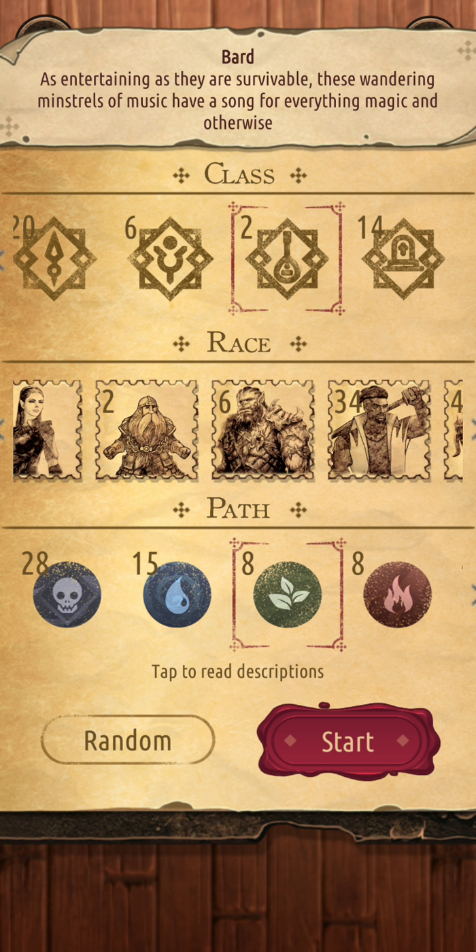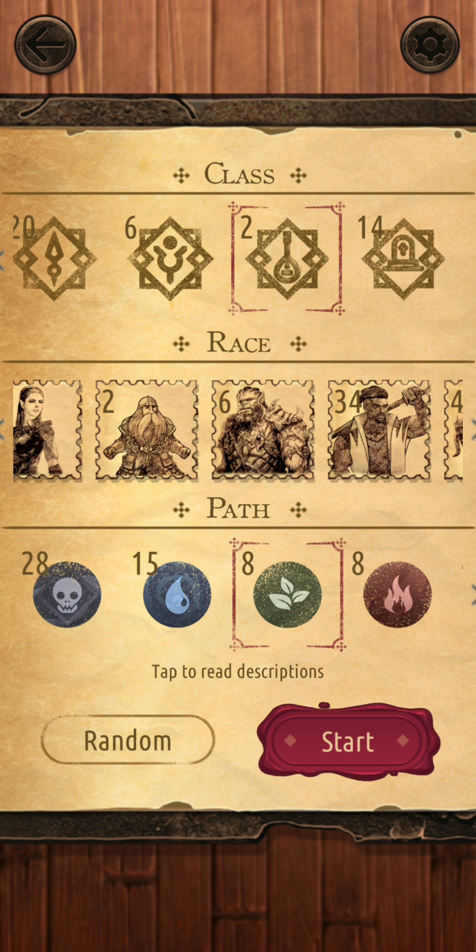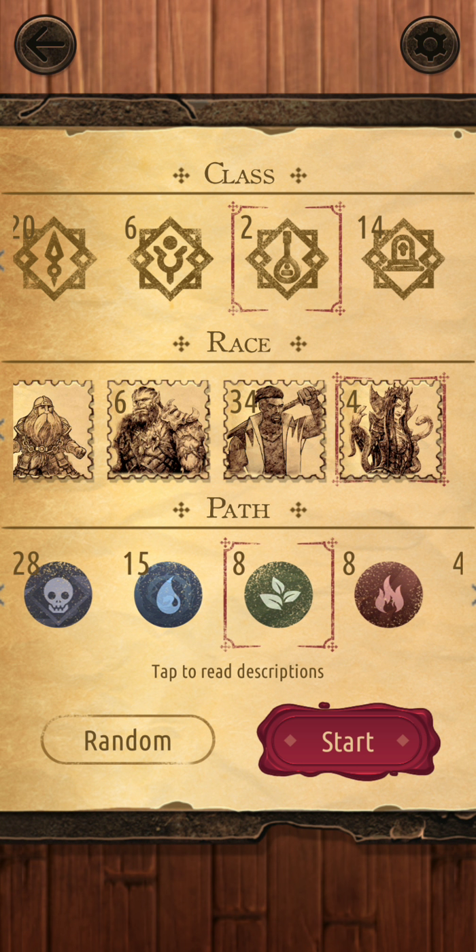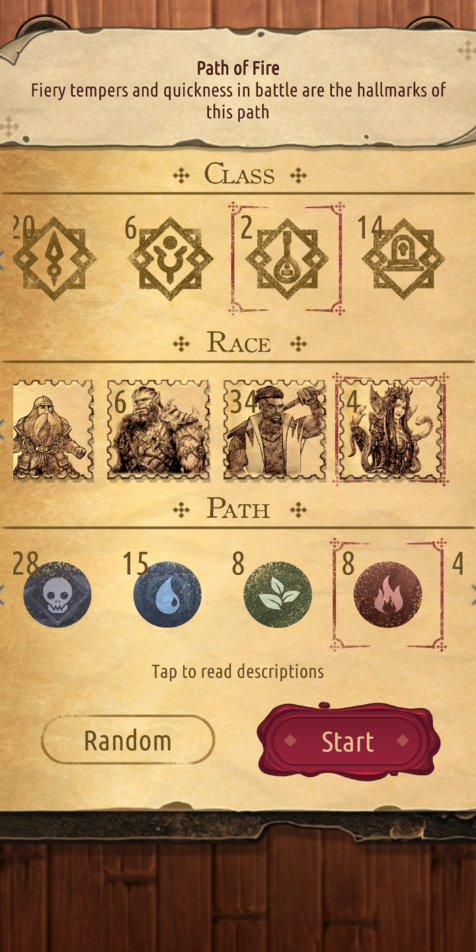One of the hardest classes to play is Bard. It goes off Inspiration. Bard is a hard class but is high-risk, high-reward. You have to get Inspiration, which buffs up all your physical attacks for a turn, even during your opponent's turn — so the smallest card carries massive weight. A one-star physical attack card that normally hits one damage could hit double digits with enough Inspiration. If you really want a challenge, go Bard, Demon Spawn, and Fire.